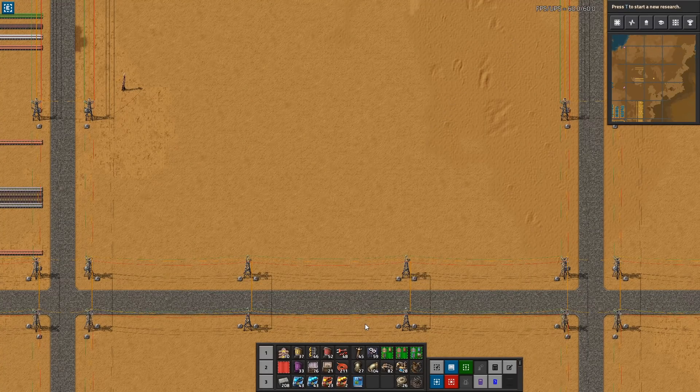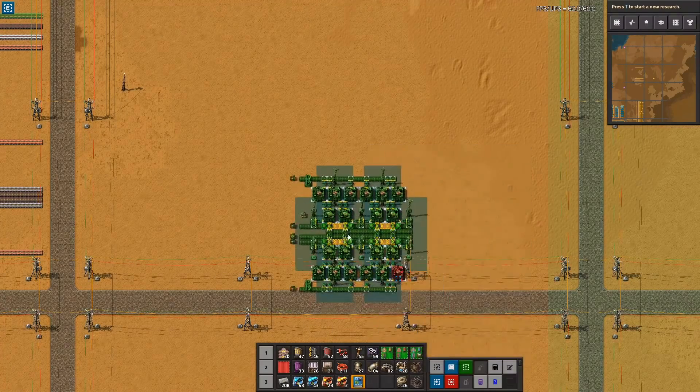The very first thing you want to do, once you have some dedicated smelting in place, is to start making some structured green circuits — because you're going to need green circuits for green science and for all of your production needs in your hub. So let's start with the very first setup.